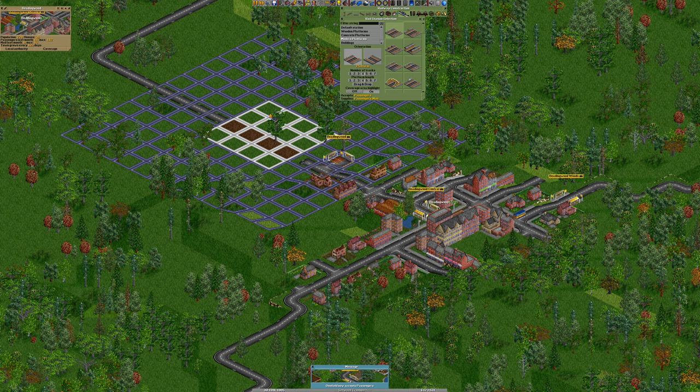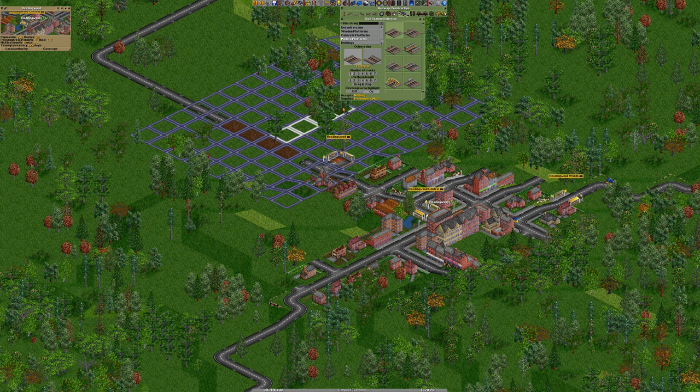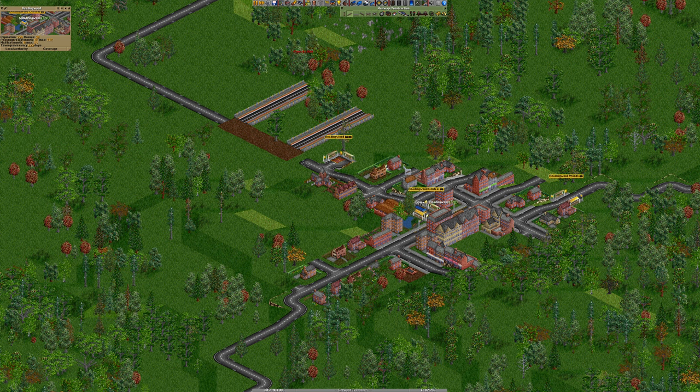We can't have it there because otherwise the bridge won't go over. Let's just have one platform — so Beadingwood, and you will also be Beadingwood there. The reason behind that — we'll have this fast line coming through the middle, because I reckon we'll have quite a lot stopping at Beadingwood and we want things to be able to overtake. We might need to do a little bit of hill adjustment there.